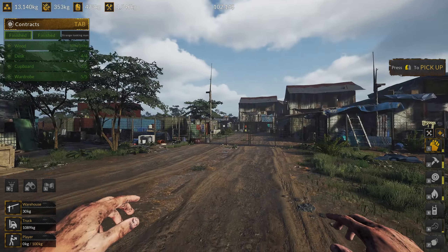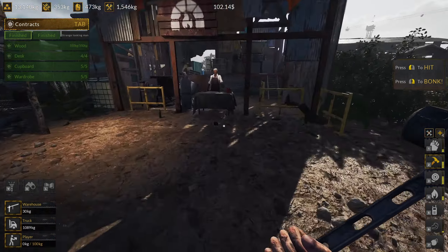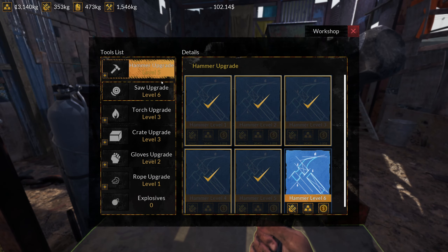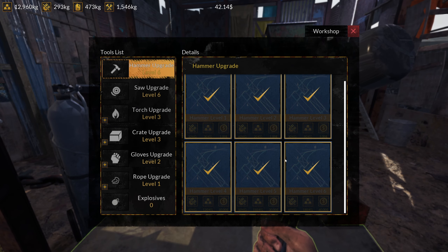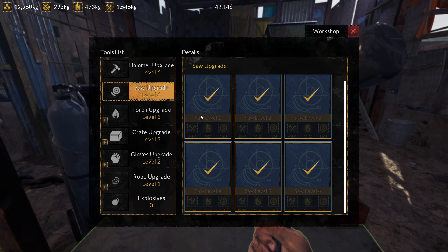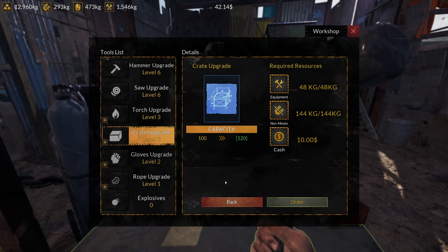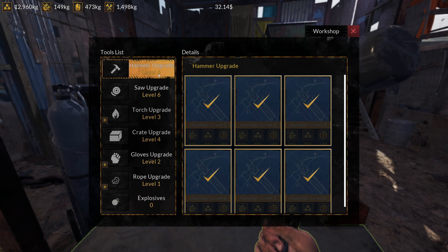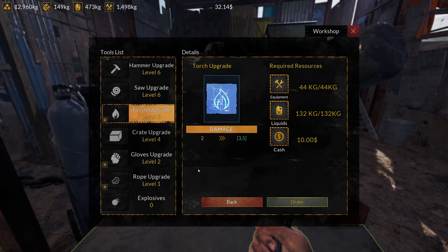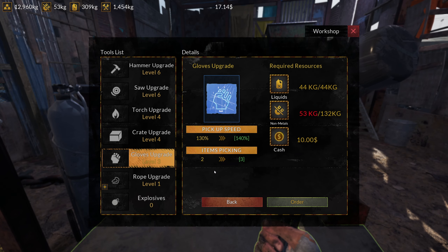Hey everybody, Scapegoat's back in Ship Graveyard Simulator 2. I just brought out a hammer for no reason. I got some new upgrades — we're gonna see if we can actually upgrade to level 6 for the hammer. We are gonna take it nice. I'm not sure if we can go higher than that at the moment. We're up to level six with the saw, we can get a torch. The gloves are unlocked as well; we got torch upgrade, we'll upgrade that. Crate — we got gloves, we'll upgrade that.